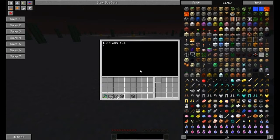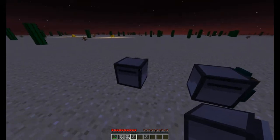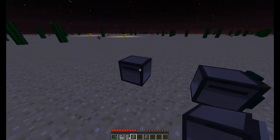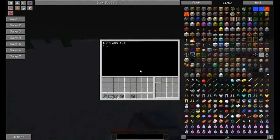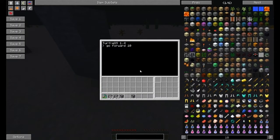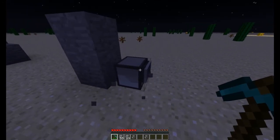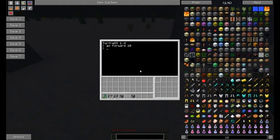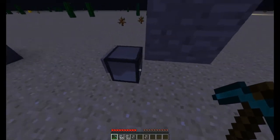So what can we tell it to do? We saw in the turtle folder that we've got some programs. We can do things like go forward, or even the go command: 'go forward 10' — off it goes. It got stuck on something, so I removed that block. We can also tell it to turn right twice, and then go forward ten more.